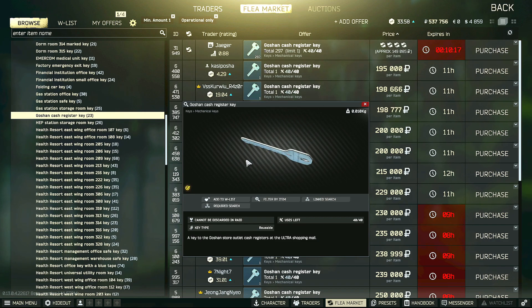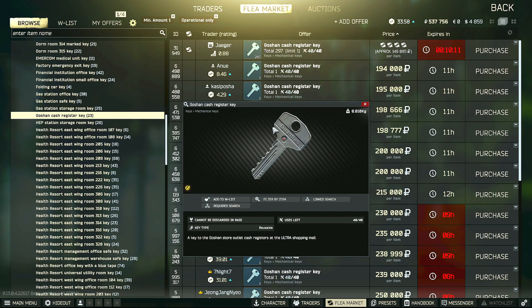As a reward, you do actually get 250k rubles minimum, and you can get more if your intelligence center is leveled up. So as long as you spend less than 250k, you will be in the green for this task.